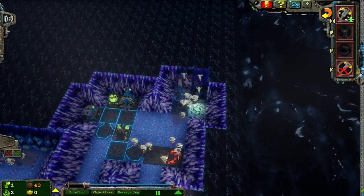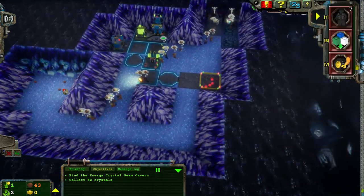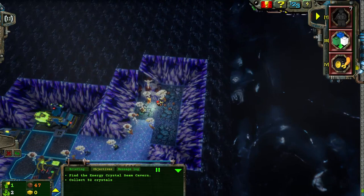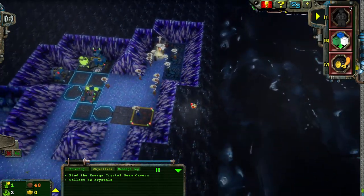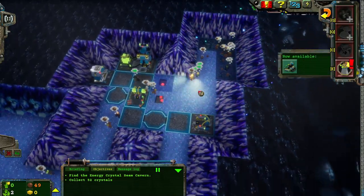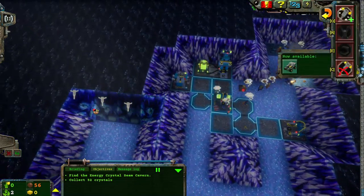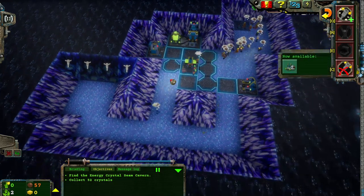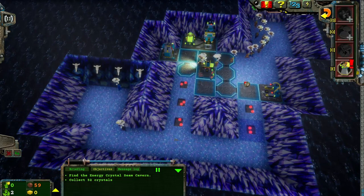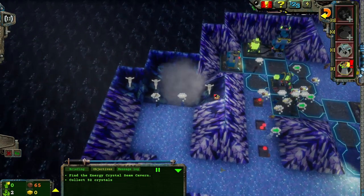I didn't find the energy crystal seam, but can I interest anybody in an ore seam? Or not. Alright, I wanted breathing room. Got breathing room. No problems. I don't have enough energy crystals to bring down a small transport truck, even if I wanted to. I'm just gonna line some of this with Power Path — just for the aesthetic of the whole thing.